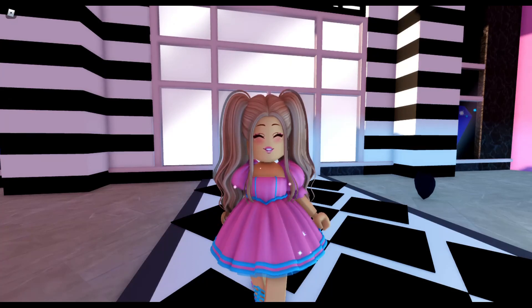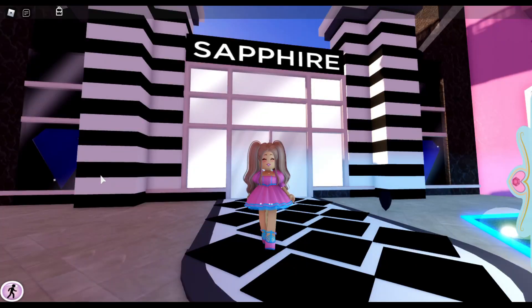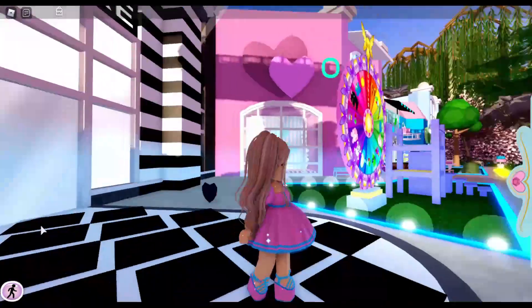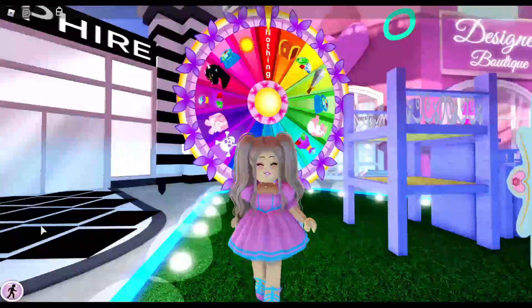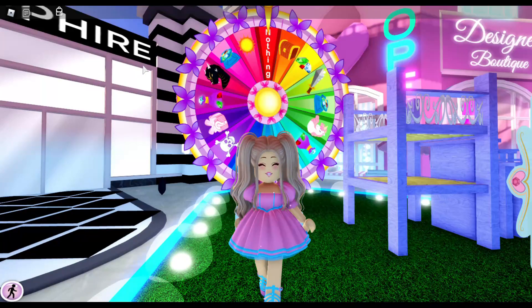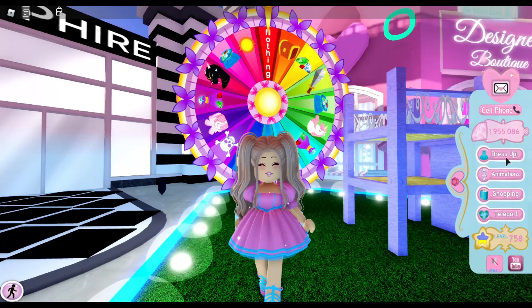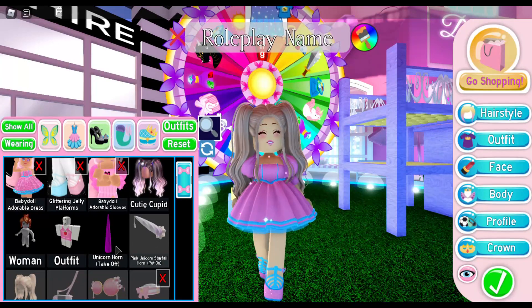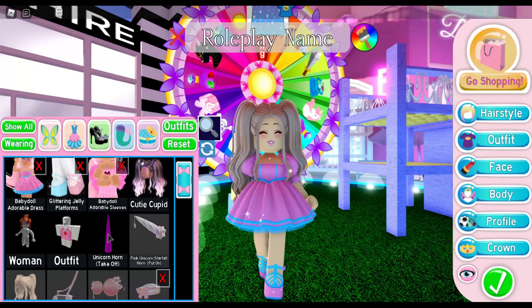The hat came out super cute. First things first, we need to talk about the horn. There are two ways you can get a horn for this hack: the first way is to be a super lucky person and win it from the wheel, or you can buy horns from the Roblox catalog. Just type in 'unicorn horn' in the search bar. The two I recommend are the Unicorn Horn or the Pink Unicorn Star Fall Horn. We used the Unicorn Horn for our unicorn hat, so for our narwhal hat I'm going to use the Pink Unicorn Star Fall Horn.